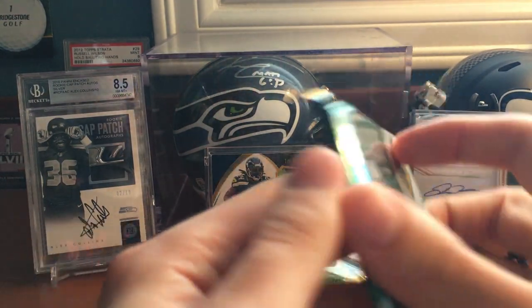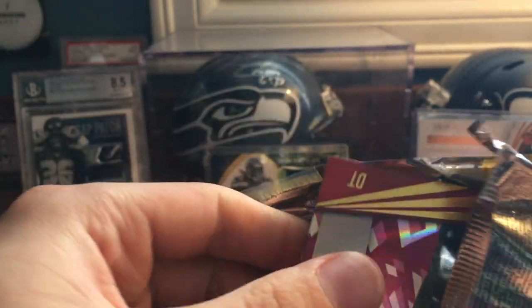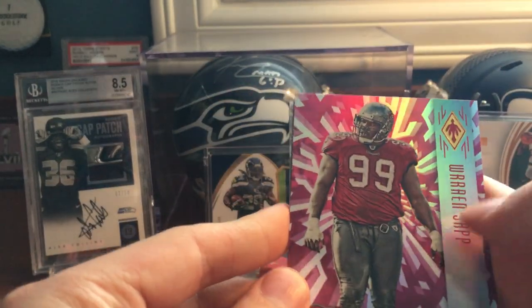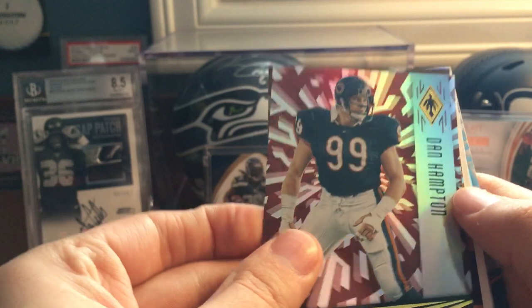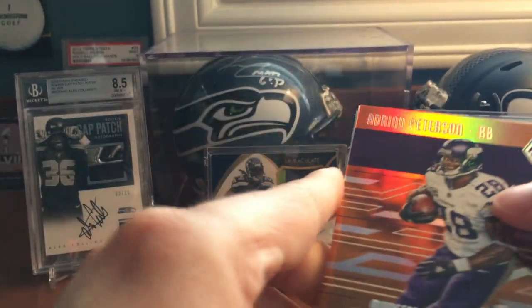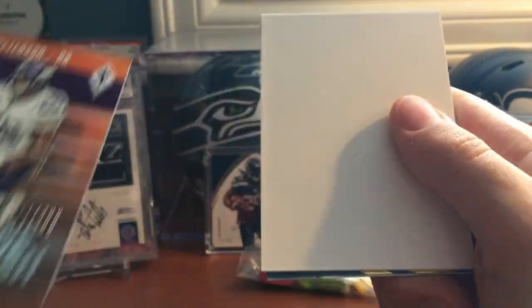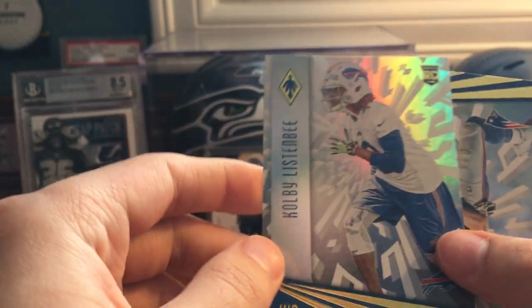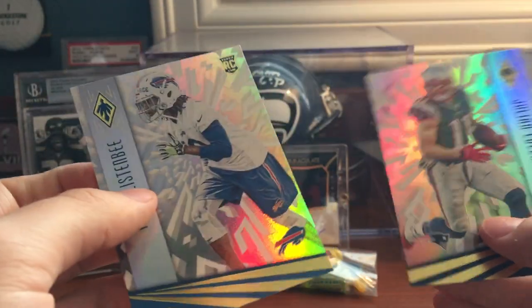Now the 2016 Phoenix. We got a Warren Sap, a Dan Hampton, a numbered card of Adrian Peterson — 299 Adrenaline Rush — and then the dummy. We got a Kobe Liston-B-like refractor, not numbered, and a Julian Edelman.